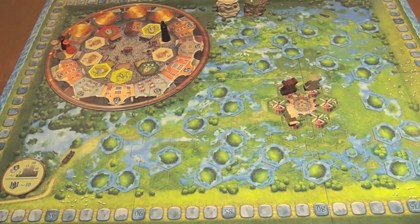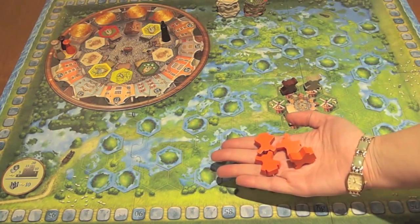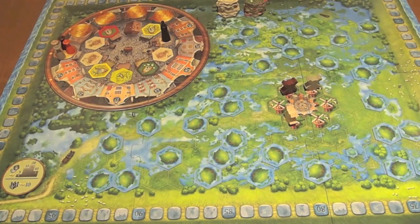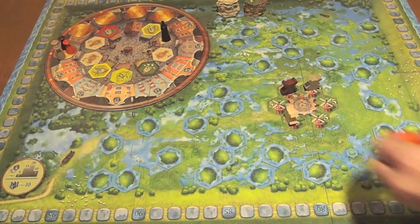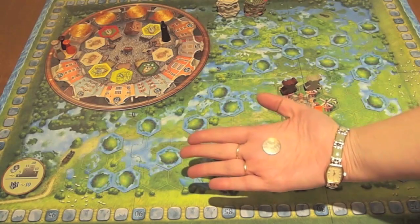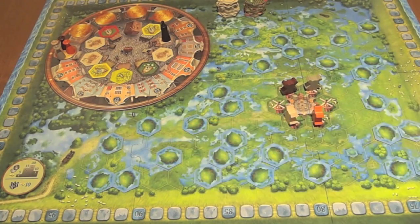Each player also starts with four windmills in their color and will randomly place them on starting windmill spots of their choice. Finally, each player starts with one coin in their possession, and we'll describe what that does in a little bit.